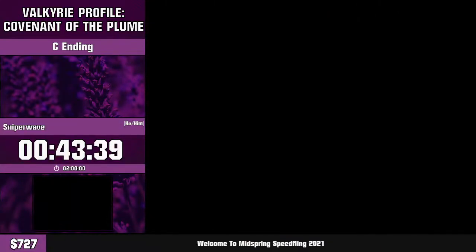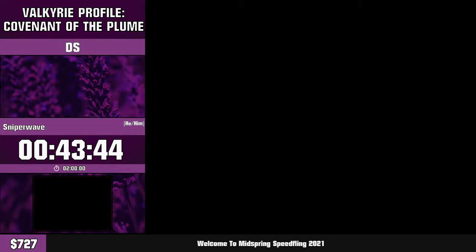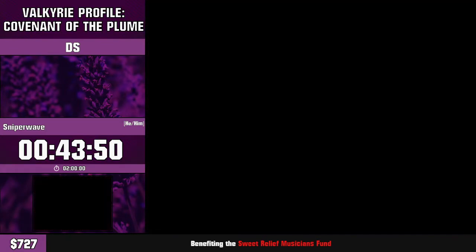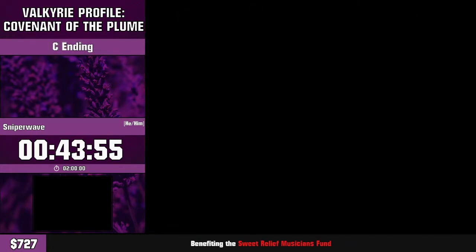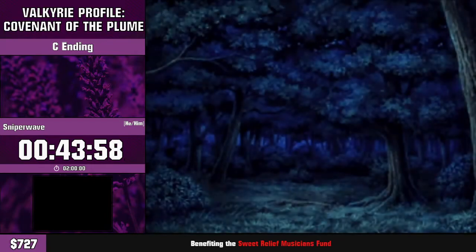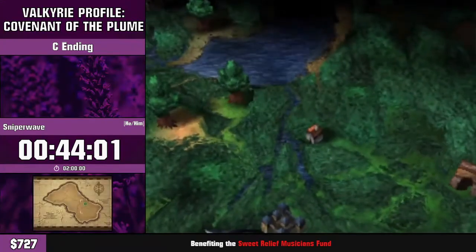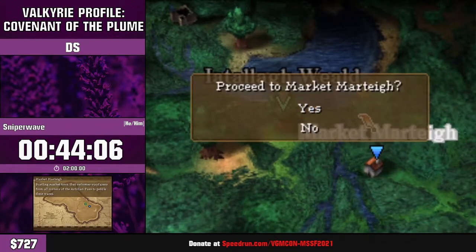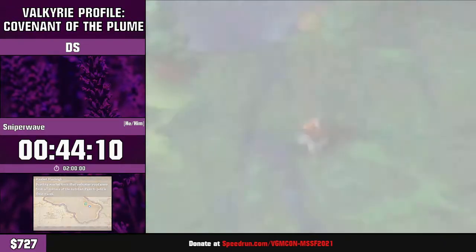This is also where one of the first big route differences came in. The next fight — I think we saved three turns just by finding new strats. I honestly can't recall the old route exactly, but I remember taking things out one by one instead of doing two per turn and just calling it a day.